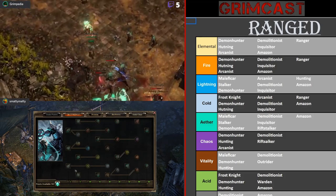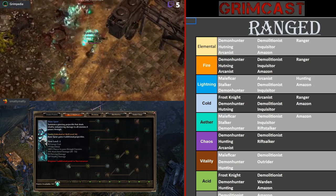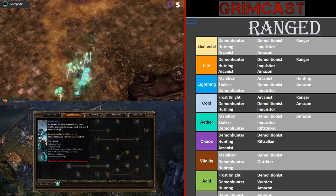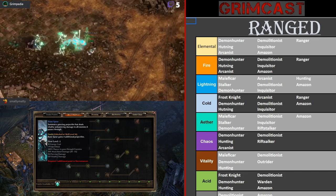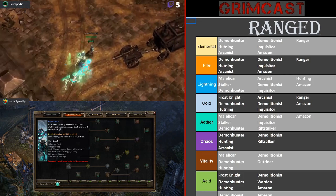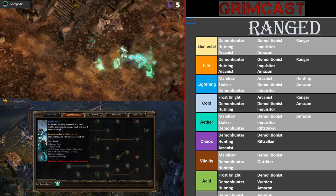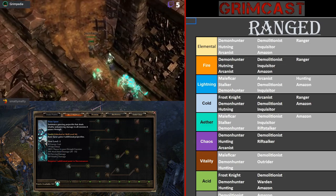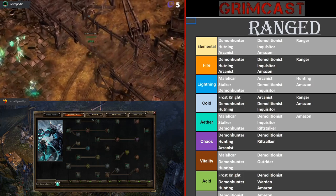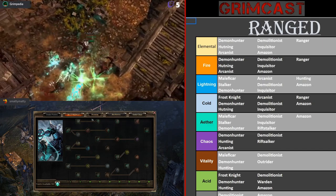Finally we have the D3 Necromancer. I did a GrimCast with somebody from our server who did a really cool build with bone spear paired with the most unlikely combination — Wizard — and their build was so strong, doing like three million damage and basically invincible because of all the attack damage converted to health. It's another example of how an unlikely combination can result in one of the best builds. The D3 Necromancer supports cold, poison, vitality, aether, and also pierce, which is what bone spear does, so you can make a nice pierce caster build out of this, which is uncommon.